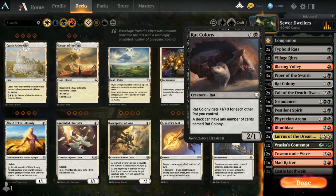There are 14 Rat Colony in here. Every rat that you add beyond the first adds plus one plus zero, so they get big quick. They are fragile — they have a toughness of one regardless of how many you have on the board.